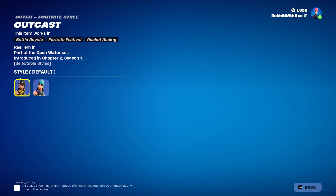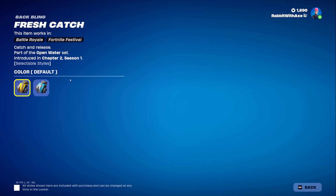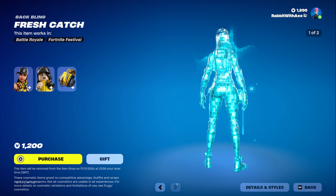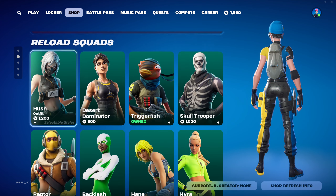Outcast — she does have her alternate alter ego style, very cool. Lego style and the Fresh Catch back bling, which also has a blue style, very nice. This was here yesterday I believe, and Fortnite Classics is still here as well.